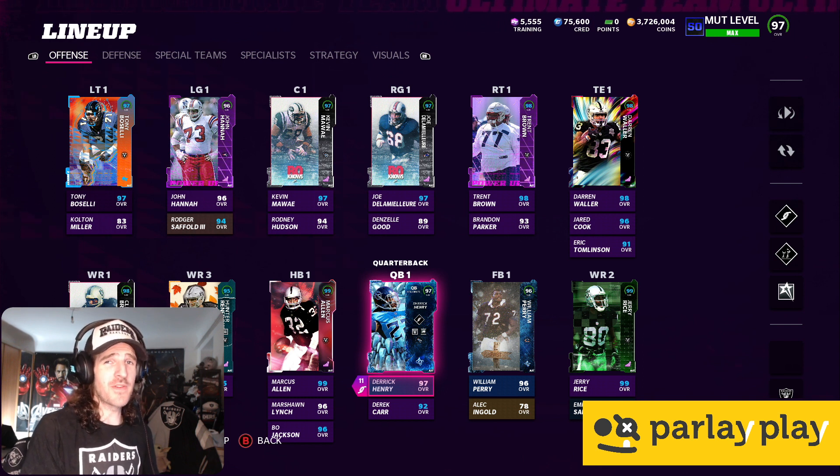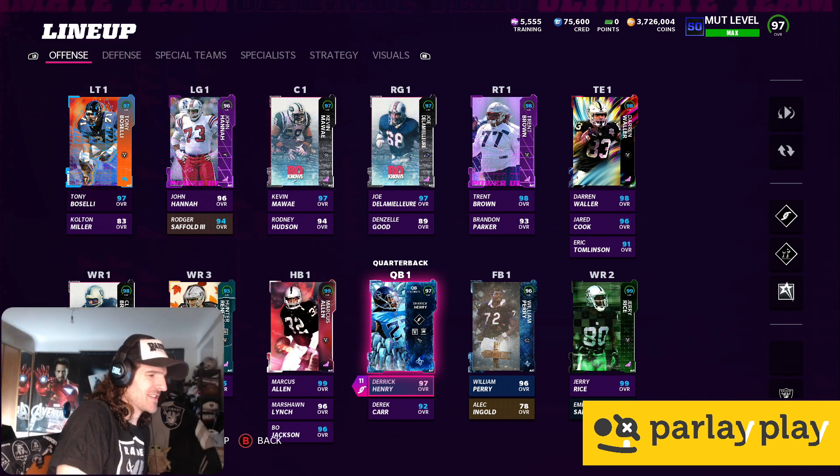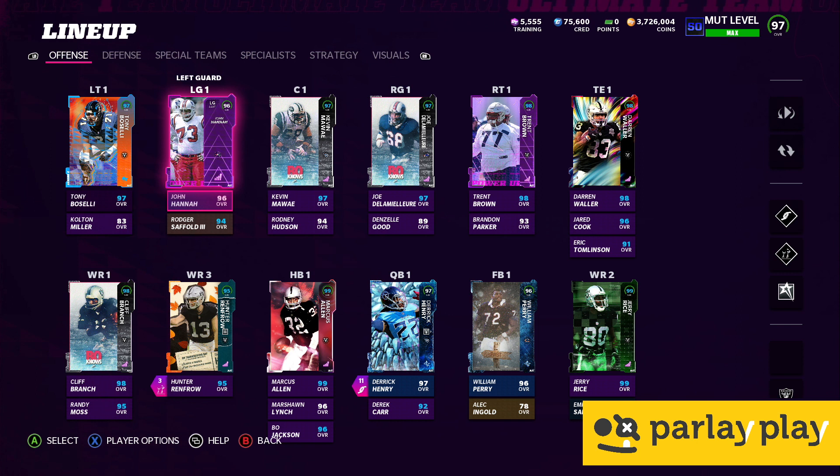Say goodbye to my beautiful face, the locks, the epic trucker mesh Raider hat, the Raider logo tee. I'm going to hide myself here so you can actually see the entire team. Starting with the offense: we've got Tony Buscelli, and you'll notice he buffs to a 97 OVR with the Raider chem on him. Colton Miller. We've got John Hanner still at left guard. Saffold, of course, gets all-team chems for AFC — a really nice option to have.